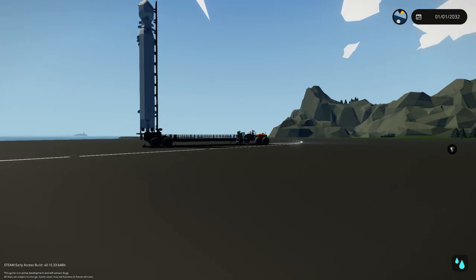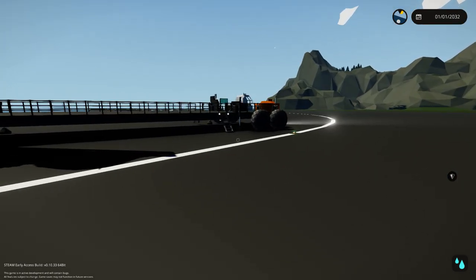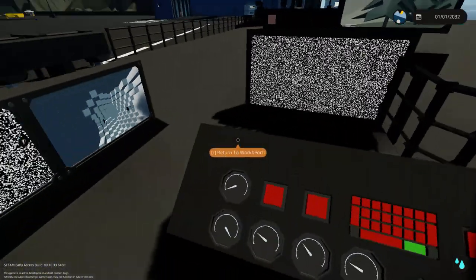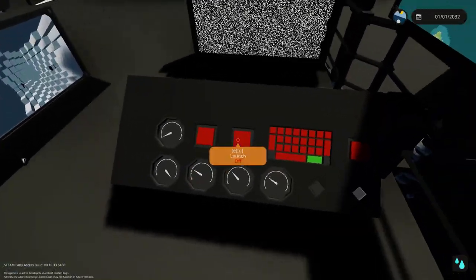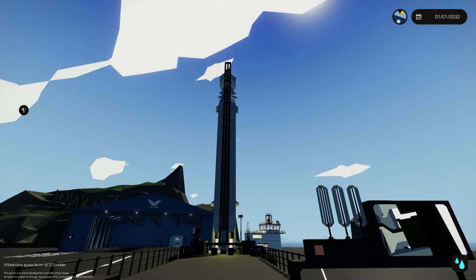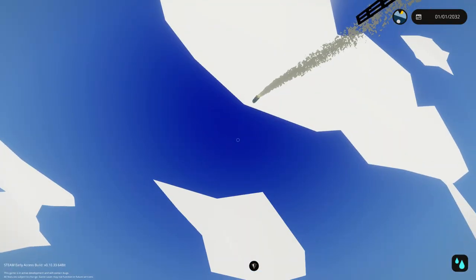Now we're gonna hit the launch button, watch this thing take off, and then run to the speedboat and start chasing that rocket down. Alright, here we go — three, two, one, launch! There it goes — let's go chase it down!